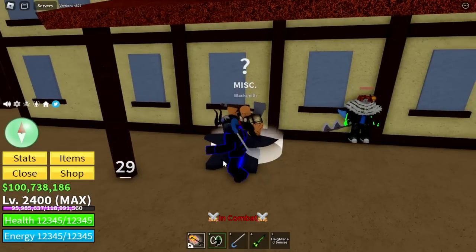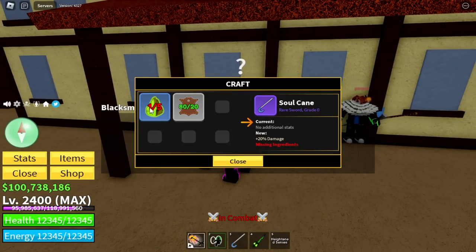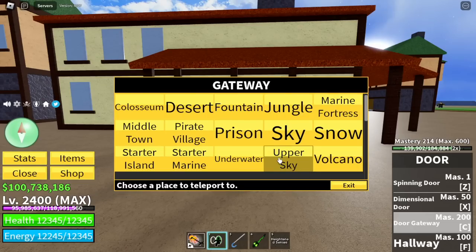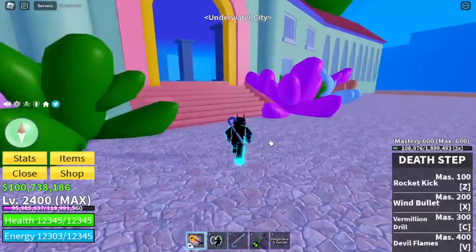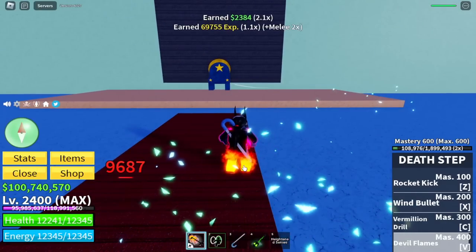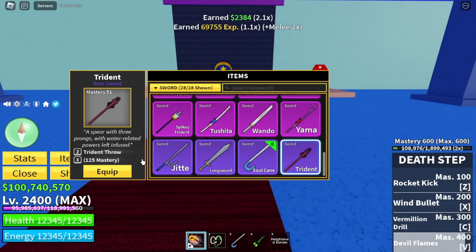But sadly, the requirement — you need radioactive material. You can only get this material in the second sea. Same with the next sword, located in the Underwater City — the Trident. You need to defeat the Fishman Lord to get the Trident. But we already have it, so don't worry.